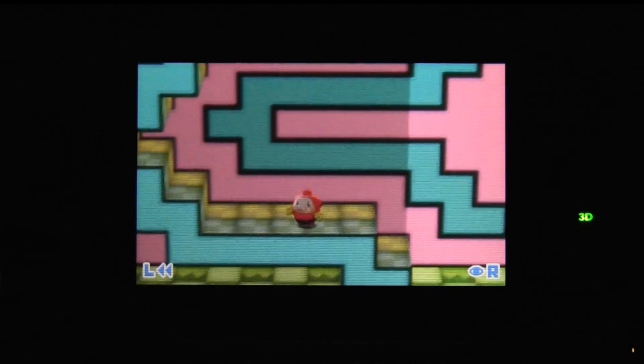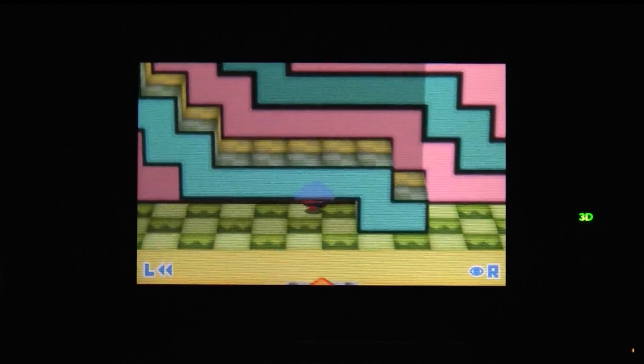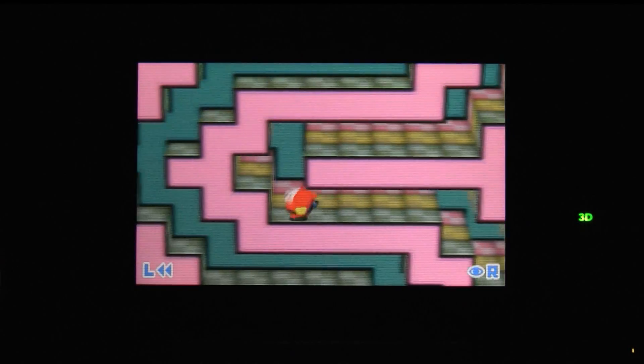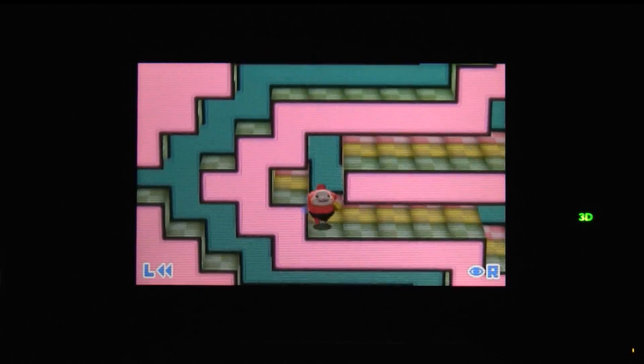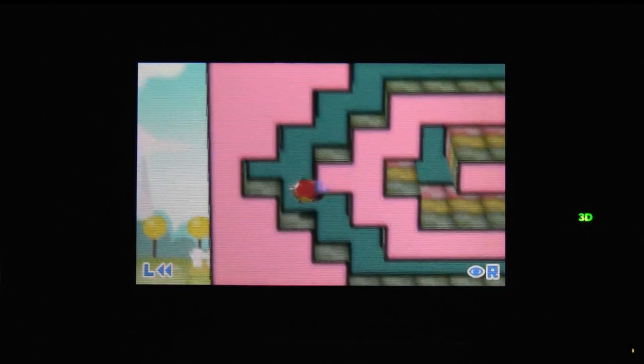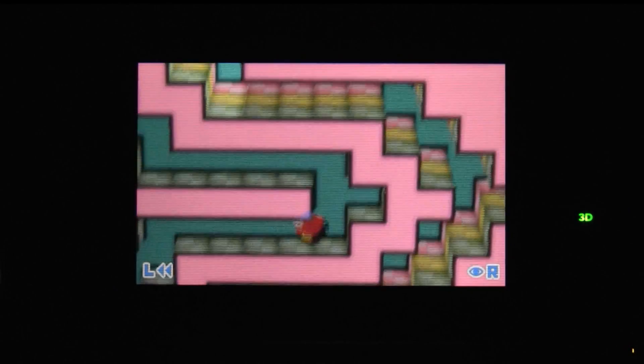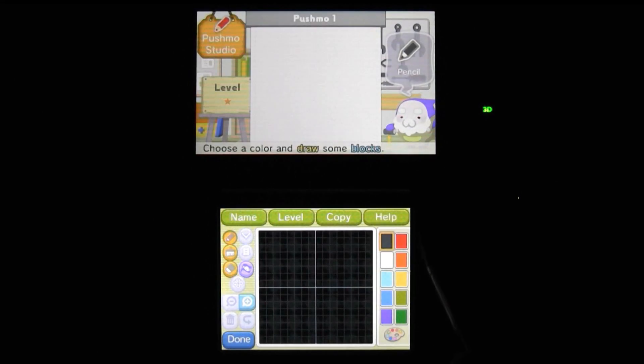Intelligent Systems goes all out when it comes to puzzle design. Pushmo is not as easy as its cuddly exterior may suggest — this is a very tricky game, and as you make your way through its 250 stages, it gets more and more challenging. But if you need a break from puzzle solving, you can try a little puzzle creating in what might be Pushmo's greatest feature: the Pushmo Studio. Here, you can design and share your very own Pushmo. You have a full set of tools to work with, and the game actually creates a scannable QR code for each level you make. Sharing your creations with friends is that easy.